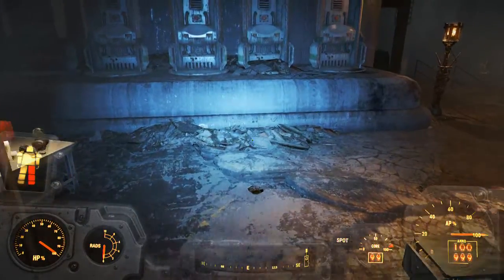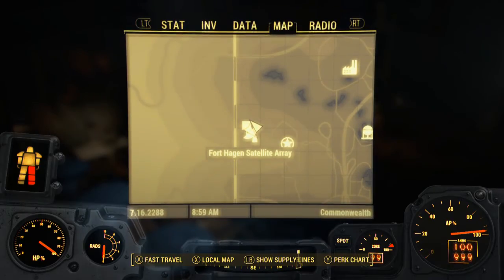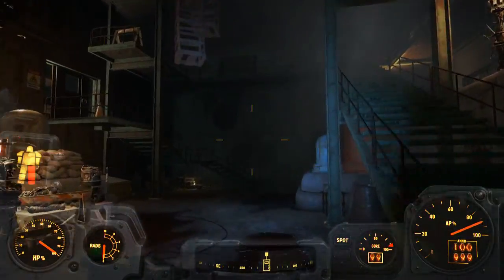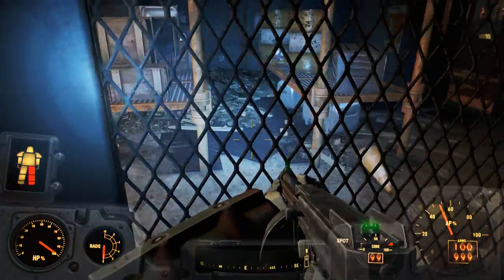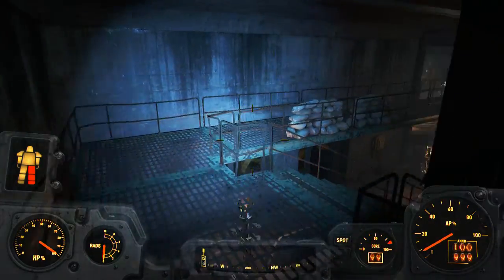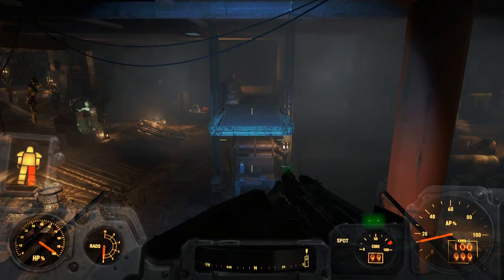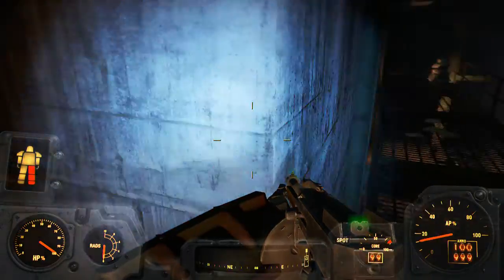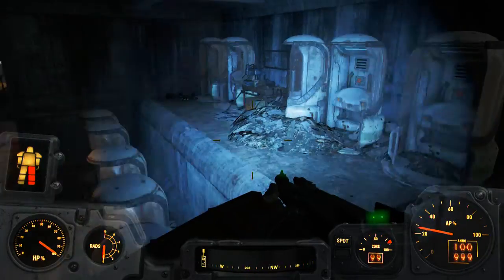Okay, if anybody can explain that to me please do so. What are my current objectives now? Exit Fort Hagen - okay, so I just gotta get out of here. The only issue is I don't know how to get out of here. We are completely... oh it got up. What's over here? I don't know where I am.